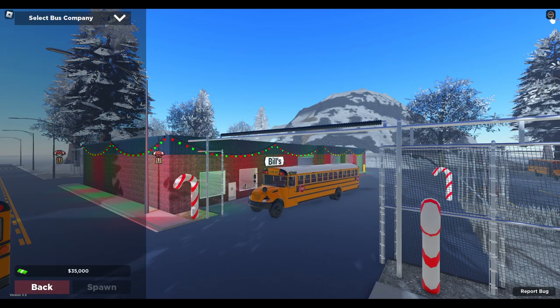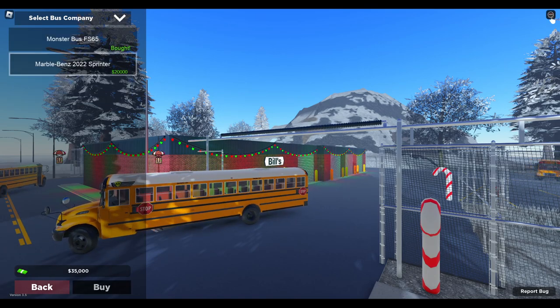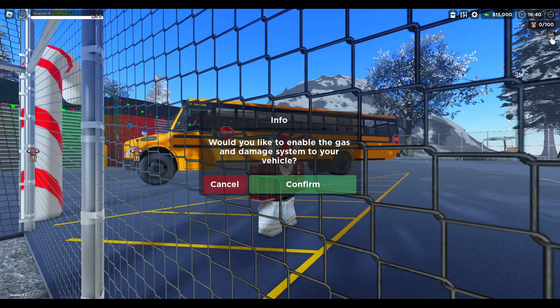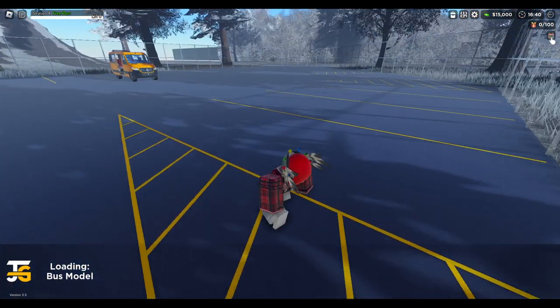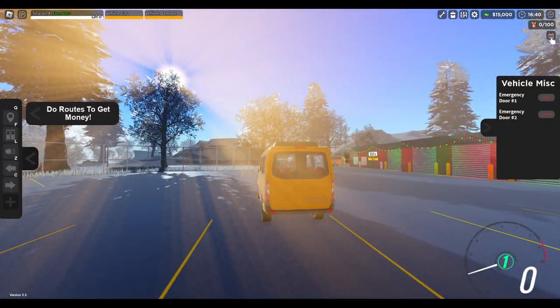We'll go ahead and press play, bus driver, and the Sprinter Van is right here under 'other.' I believe this is it right here, so we can go ahead and buy it and spawn. Now I've actually never seen this thing before.